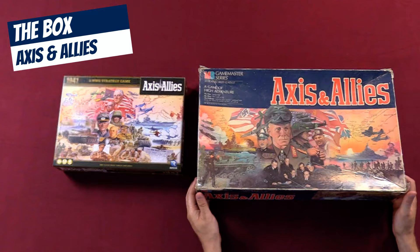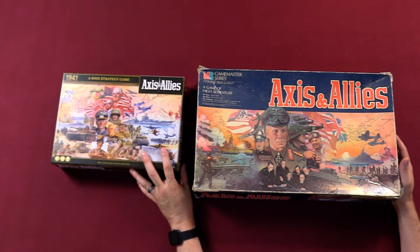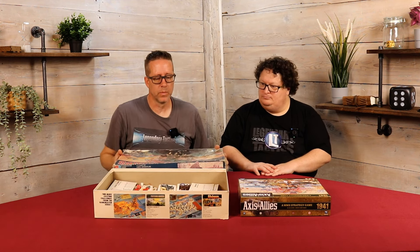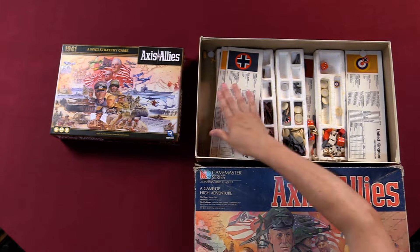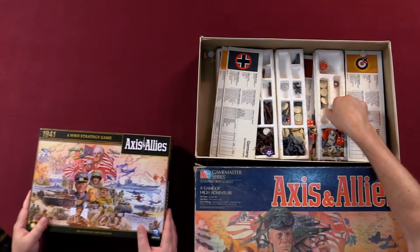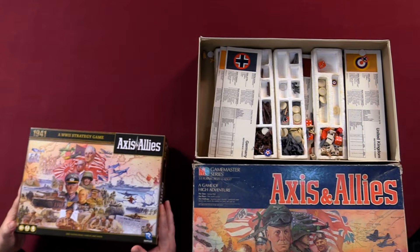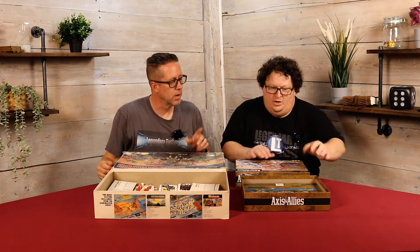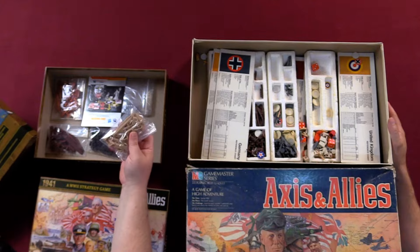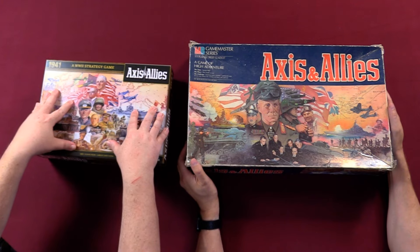My copy is pretty battered and bruised — well used. If you like a game that's a little bit smaller and more compact that you can take with you on the run, this might be the way to go. I've always found that this game has a bit of wasted space in the box — really only half the box is full. It has foam inserts for separating the different elements, whereas the newer version uses plastic baggies. Take a look at the box art and see which you prefer.